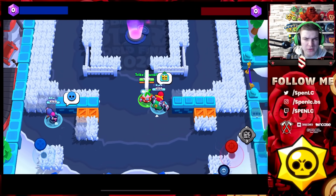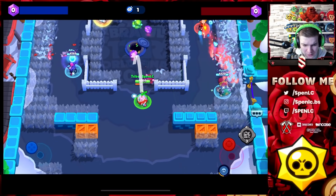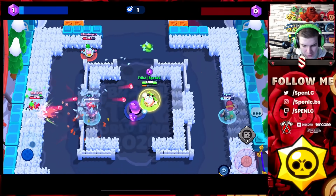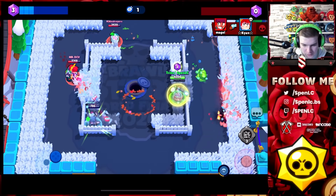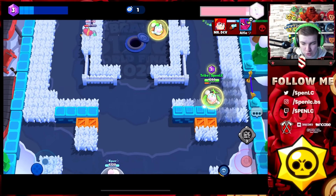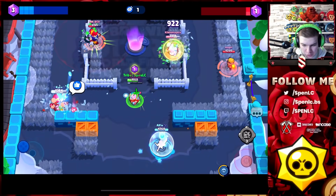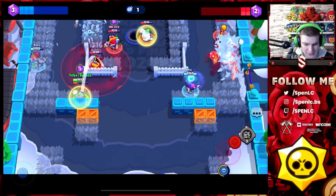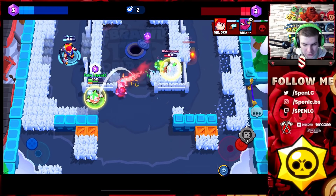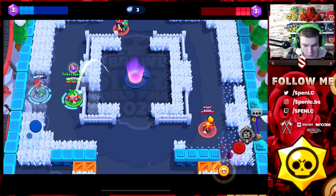Heading into the next map where Sprout's going to be pretty dominant, especially in competitive — Stone Fort, which might have turned into Merch Fort with the snow update. When Sprout's played in competitive on this map he's used a lot in mid, and his walls are really toxic. You can block off the entrance points — there are four entrance points into this mid — and if you keep cycling walls over and over it gives you a lot of control of that middle area.